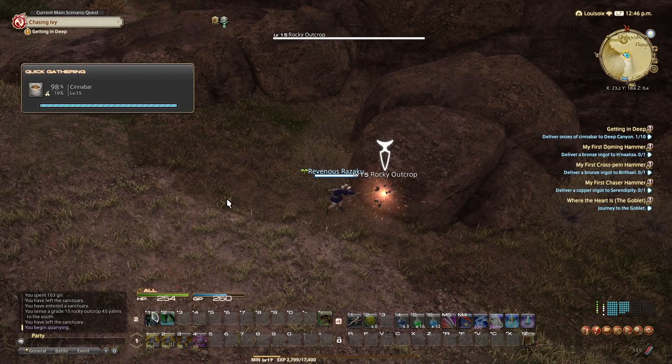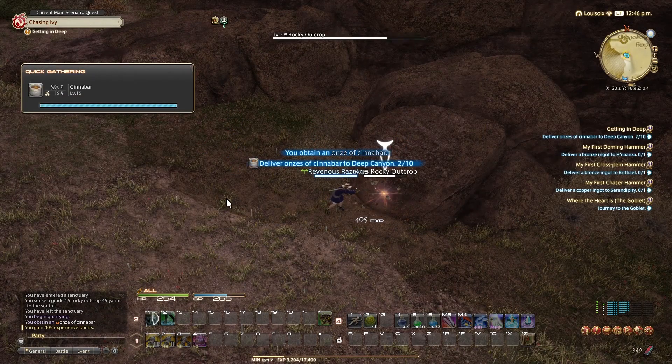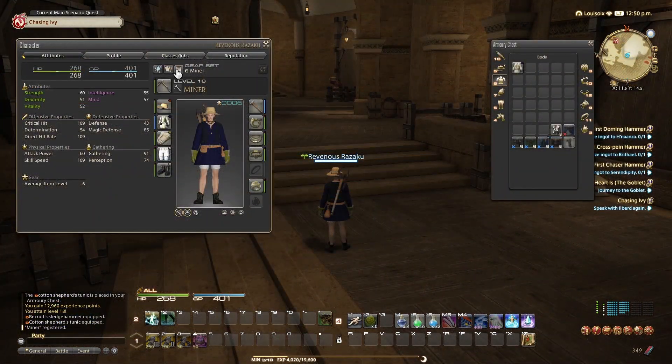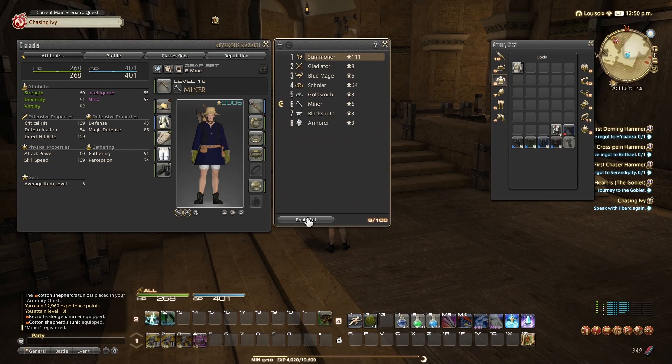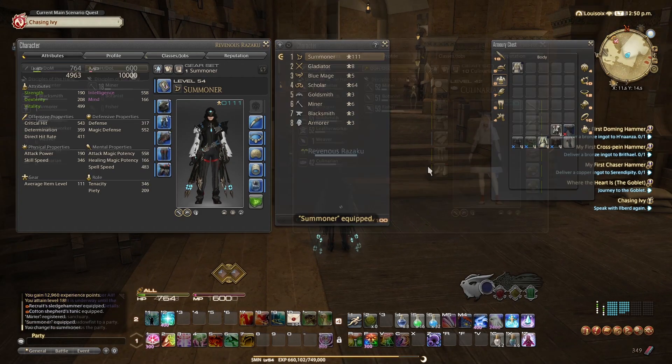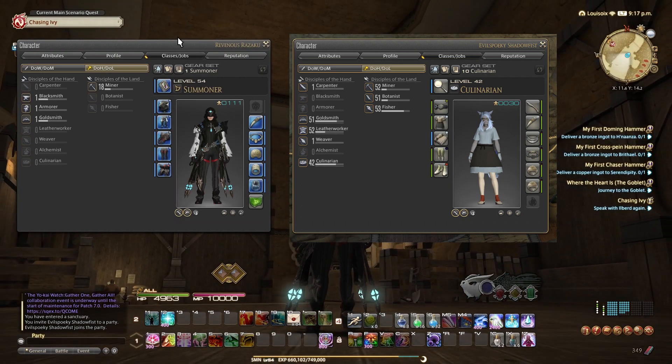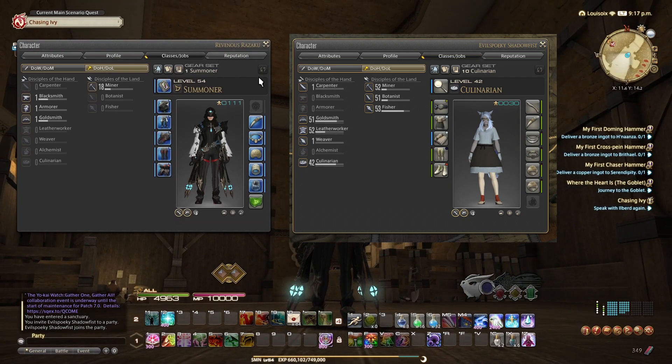After doing the level 10 mining quest, you also unlock quarrying, which can unlock different kinds of resources. Ending on level 18 for now, I switched back to Summoner since Evil Spooky was available. In the meantime, Evil Spooky also did some progression towards his professions — you can see who has a bit more time on his hands.